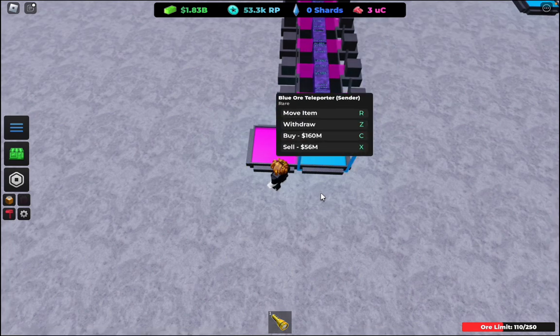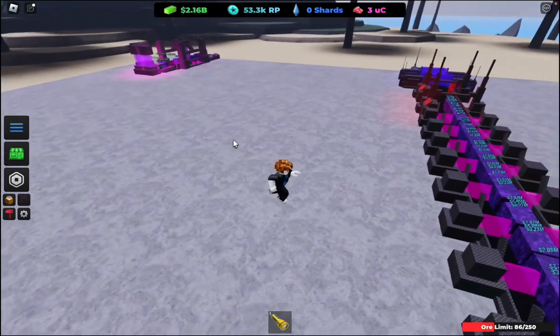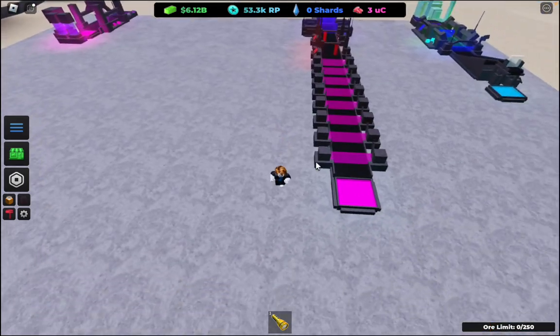I'm going to stop at 110. Here's the thing about loop setup — you need to replace this teleporter, the blue one, with the pink one really fast, because if you don't you're going to lose all your ores and have to run the loop all over again. You will lose a bit of ores, which is okay. We got 6 billion there.